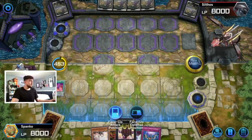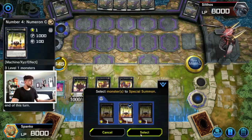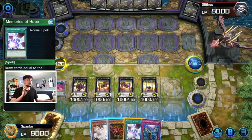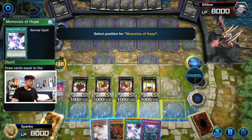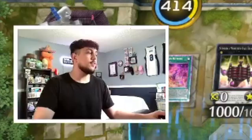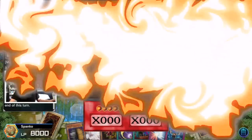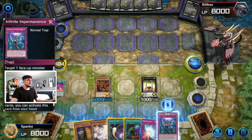We're going to tribute them anyway but we're summoning four different Numeron monsters, so he gets to draw one card — whatever, that doesn't matter. Now we activate Memories of Hope: draw cards equal to the number of Number Xyz monsters you control. We have four so we get to draw four cards. This is disgusting. Now we can tribute summon Slifer the Sky Dragon — boom, 6000 attack!